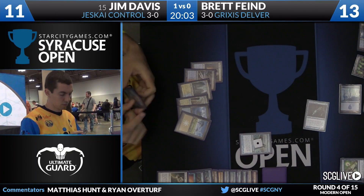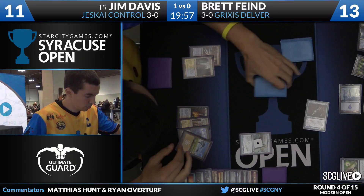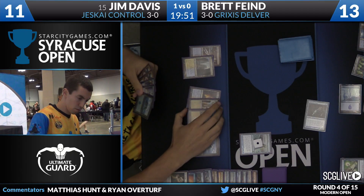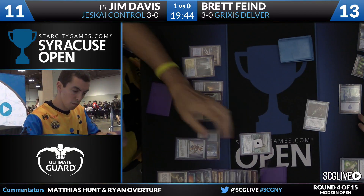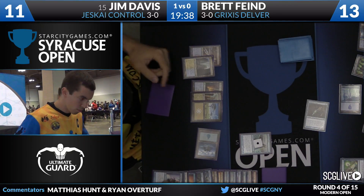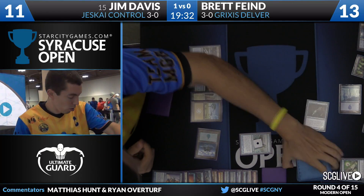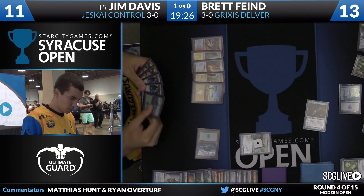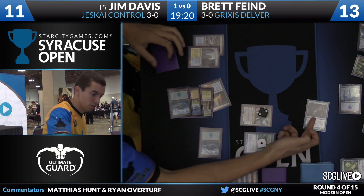Path will finally take care of the Lavamancer, and Jim can untap. He's set himself up for a clean board to say 'Nahiri, go.' Jim has navigated this quite well. He's been looking for a window to cast Nahiri for a bit now, but he made one for himself. He casts Serum Visions — you should Serum Visions before Nahiri in case you want to plus Nahiri and rummage into whatever you see. Something like Timely Reinforcements would be backbreaking. He's got two Spell Snares, two Nahiris, and an Island.